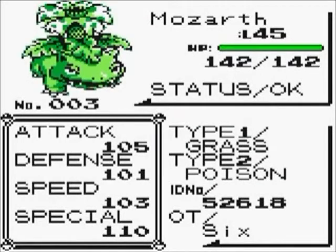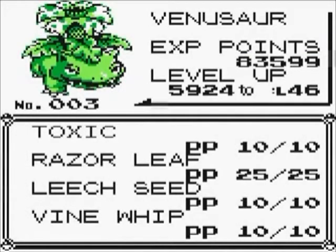The third Pokemon I obtained was Mozart the Venusaur. I obtained Mozart in Cerulean City in his pre-evolutionary form Bulbasaur. Mozart's moves consist of Toxic, Razor Leaf, Leech Seed, and Vine Whip.